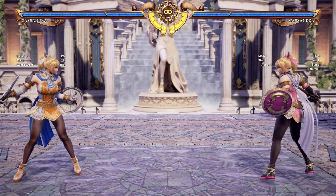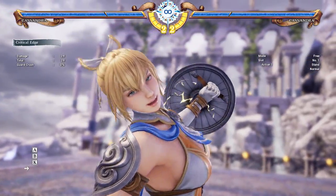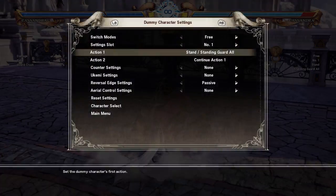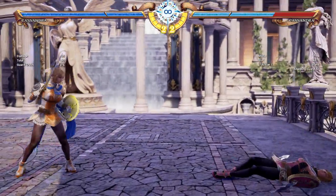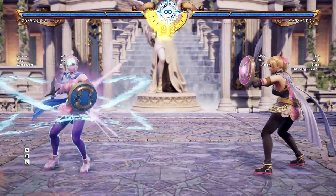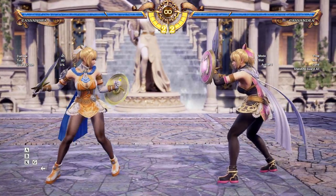And then the meter burn stuff. Her Critical Edge - whether it gets blocked or it hits - you will get a Divine Force. But ideally you do not want this blocked because that would be tragic since it is unsafe and will most likely get you a punish in return. Interestingly, it happens on whiff too.